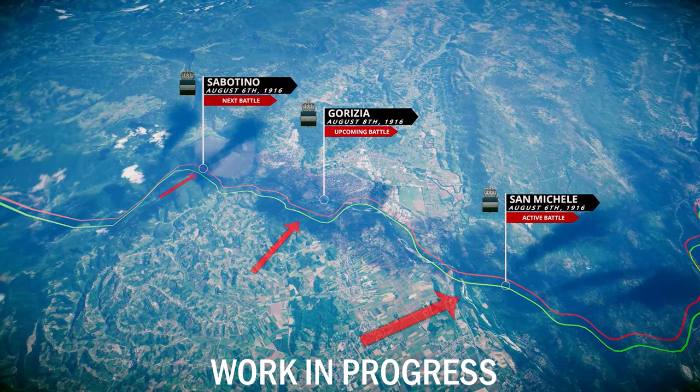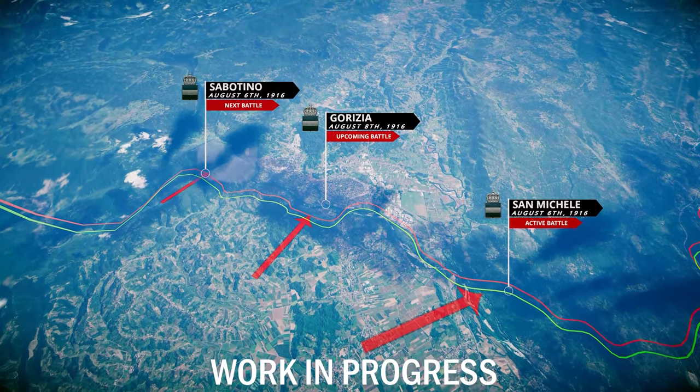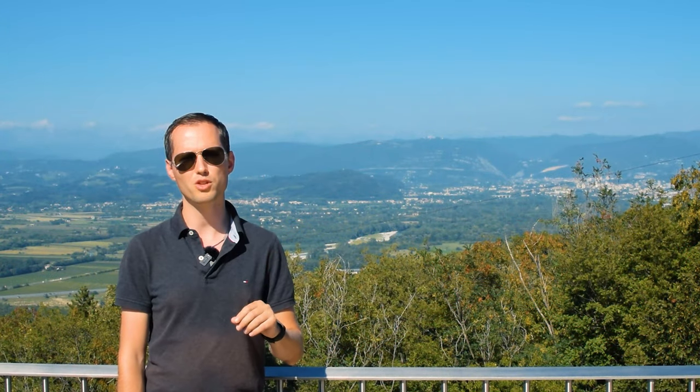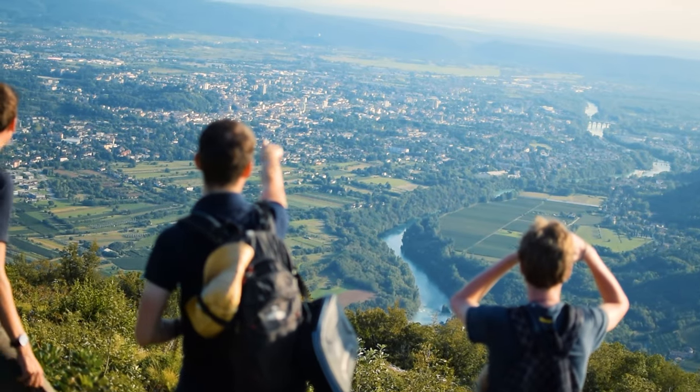In our new offensive game mode, you have to secure one or more flanks before you can advance to the final objective. If they secure Monte Sabatino and Monte San Michele, the Italian faction can advance on Monte Calvario and the city of Gorizia beyond.